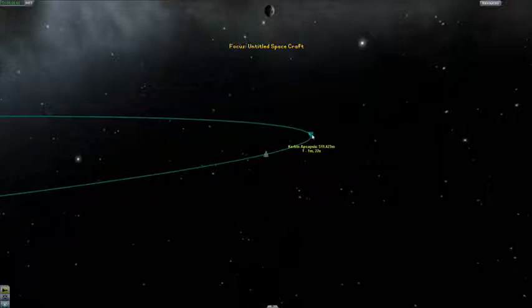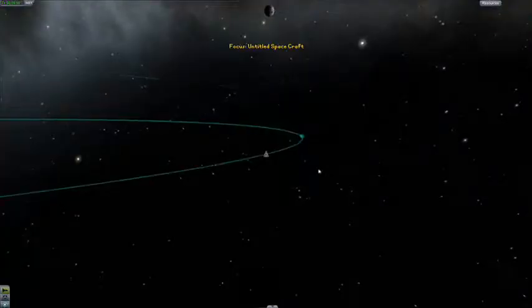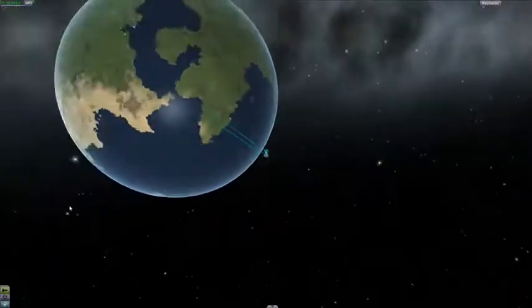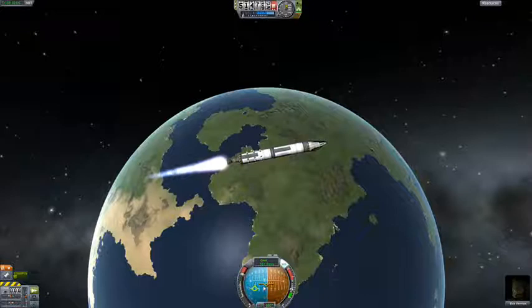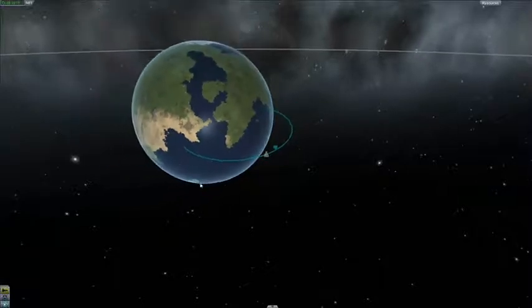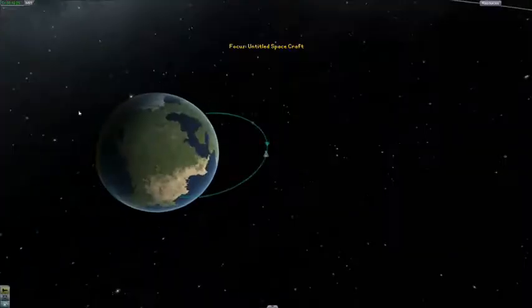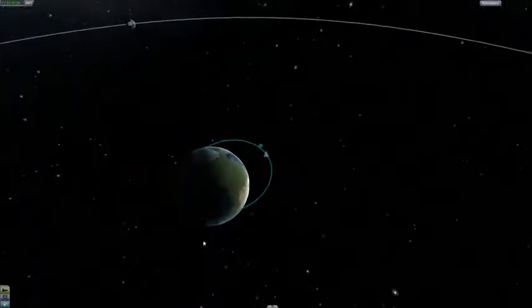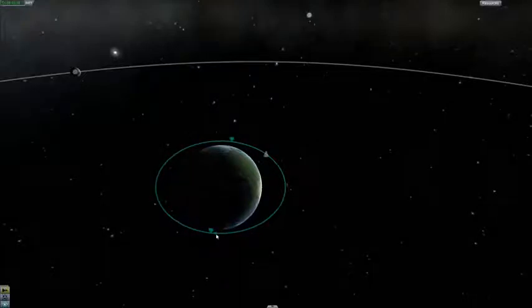Just before we get to the apoapsis I'm going to stop it and we're going to burn as hard as we can, but I'm going to check that my ship's still facing the right way. We are approaching that in about a minute. Let's throttle up - you have gone off center, which is rather annoying, but it's fine, it's fine. Look at our trajectory - it's getting bigger, very very much bigger. Hopefully we'll have enough fuel to get all the way around the planet. We did it! And we just ran out of fuel.